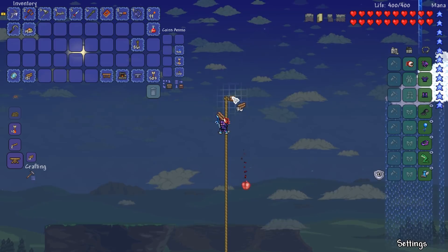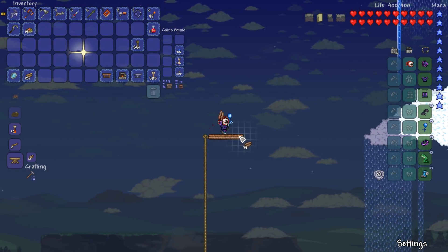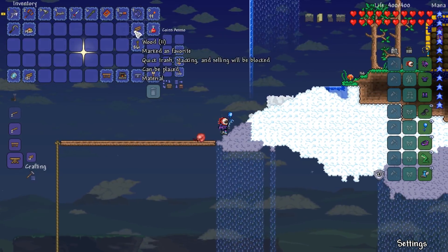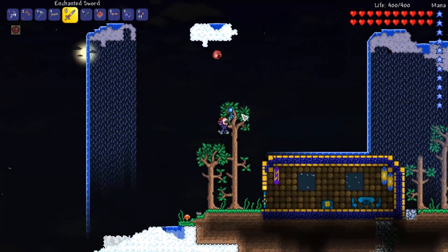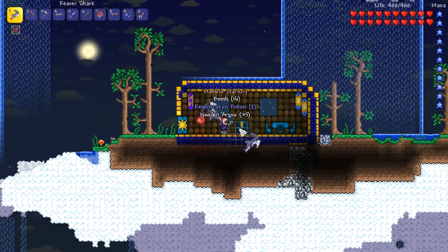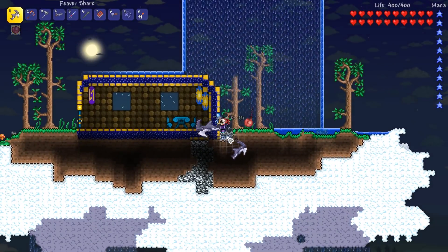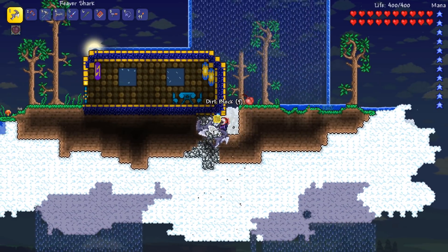Let's go ahead and chuck down a little bit of wood. We can jump really high because we've got the frog leg and the blue horseshoe balloon - that's hilarious. We're getting ourselves another sky island. Another star fury - oh my God, how amazing is that! There's a whole bunch of ores though. I don't know about you guys, but I'll always take ores. Ores are pretty good.